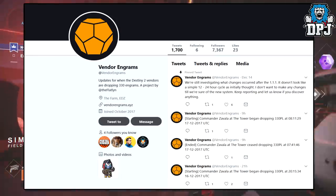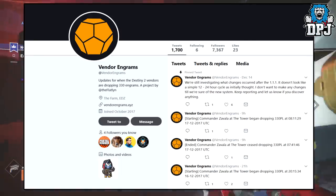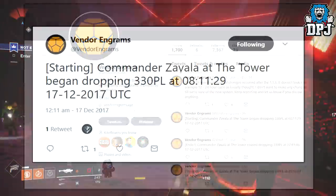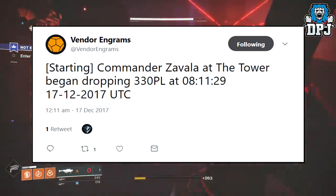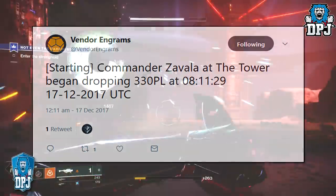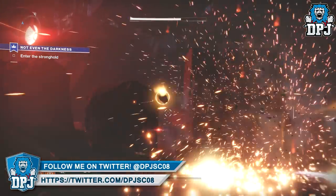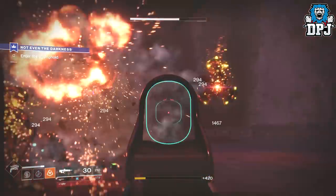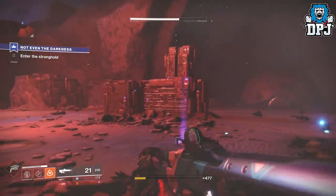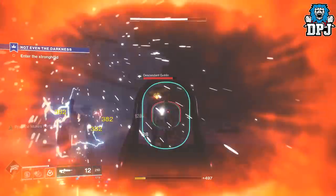Follow Vendor Engrams, then simply press that notification bell next to their name. This way, when they tweet, you will be alerted via your phone. What they tweet is strictly vendor engram drop levels, and their tweets mainly consist of said vendors selling top level engrams for a set period of remaining time. What I've been doing is saving all my planetary tokens and instead of checking each vendor 50 times a day, I simply wait for a tweet by this automated bot system and then go on a shopping spree.